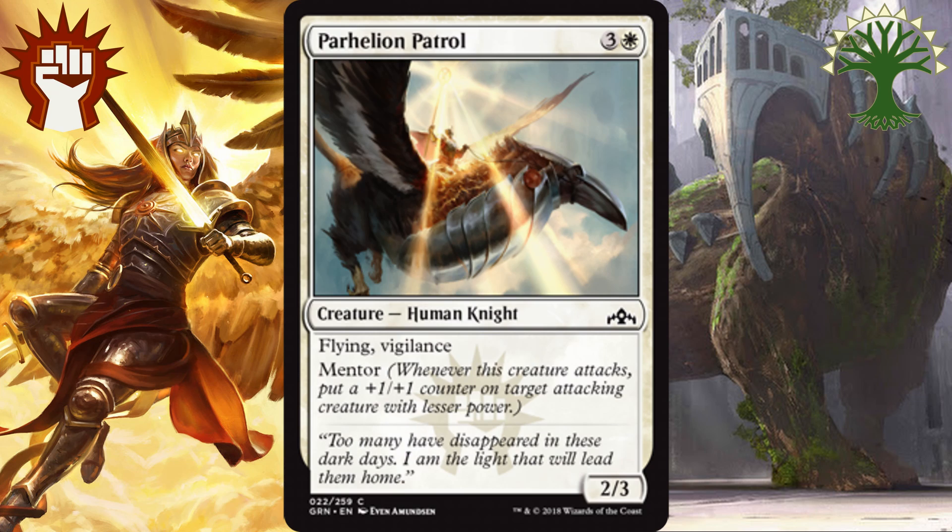Number 2, we have Parhelion Patrol. For 3 and a white, you get a 2-3 flyer that's also Vigilant, and it has Mentor. This is just a solid body in the air. Flying is a premium ability in Limited, and the Mentor helps with all the tokens we might be generating for Selesnya or the 1-power creatures across Boros and Selesnya. This is a really solid body that also helps answer any tokens or low-power creatures in the air, as that 3 toughness is going to be fairly hard to get through early game.